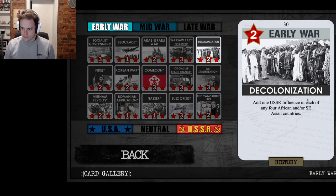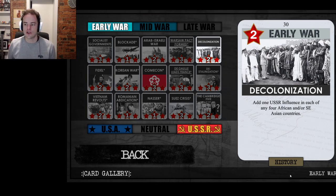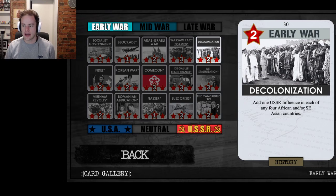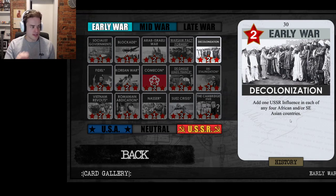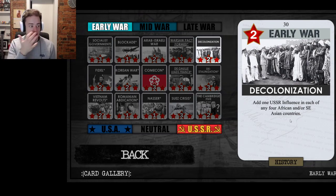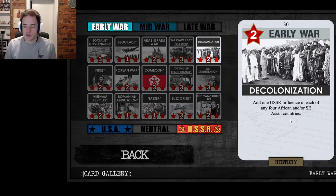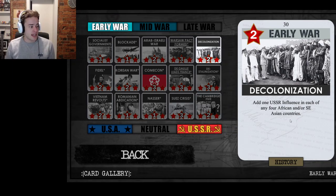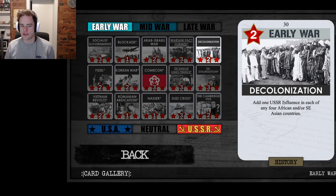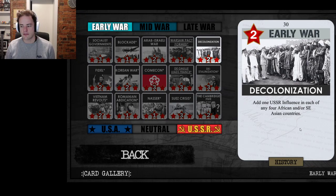Decolonization is one of the two key Soviet power cards in the early war and very important to track at all times. It says: add one USSR influence in each of any four African and/or Southeast Asian countries. That covers a huge number of countries — the entire Africa region plus key Southeast Asian countries like Thailand, Burma (which borders India and allows the Soviet player to access India and Pakistan), and low-stability countries like Laos and Indonesia that are easy to control with just one influence. There are also many one-stability battleground countries in Africa, meaning the Soviet player placing influence in Angola, for example, can rapidly build a dominant position across the continent.